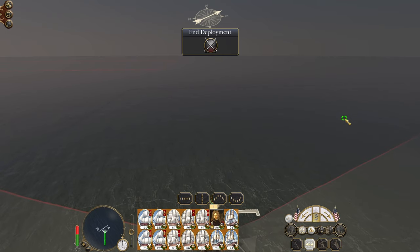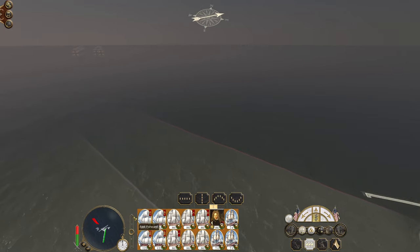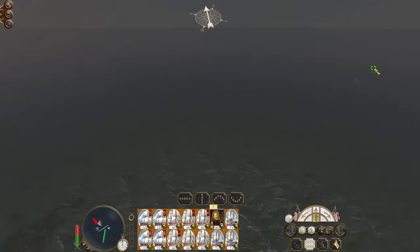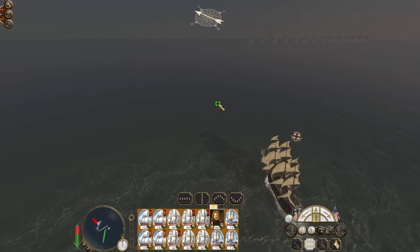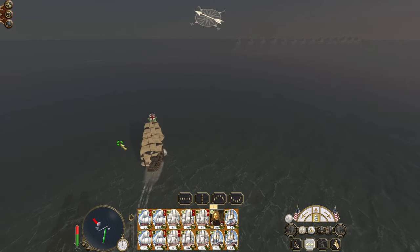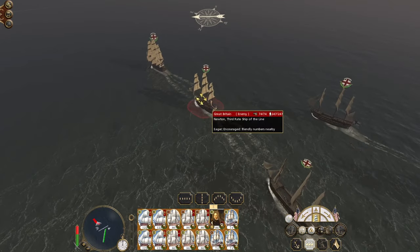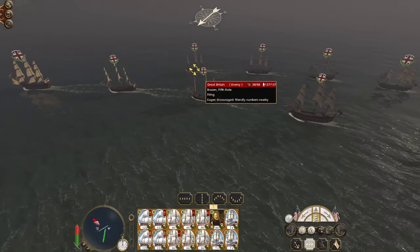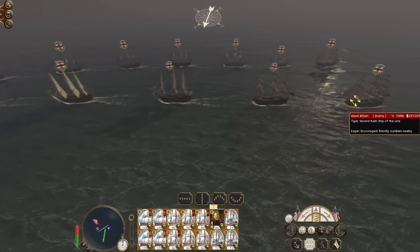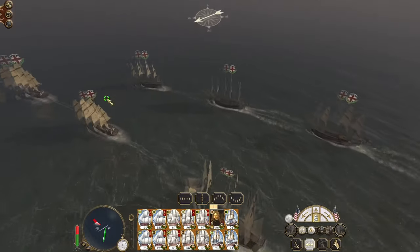That's better. Let's watch them make the first move. Let's try to cut towards them a little bit. We have BAME, a second-rate ship of the line. Newton, third-rate. Fourth, fifth, heavy frigate. Second, second, second, second. Heavy privateer. Sixth, heavy frigate. Fifth, fifth.